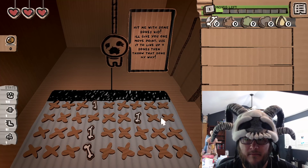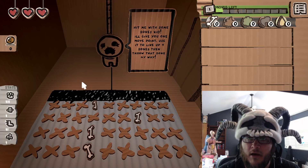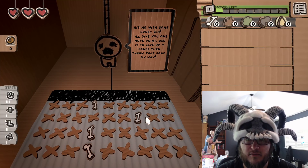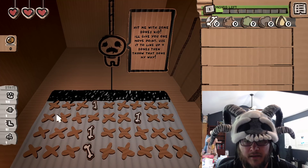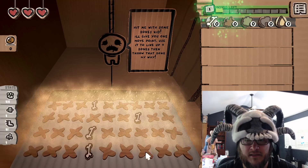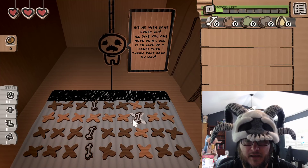There's this little keeper guy in this very barren room and he says, 'Hit me with some bones kid, I'll give you just one movement point.' There's the movement point up there — use it to line up four bones and then throw that bone my way. This is where people learn that they can go up and down. Oops, I did the wrong thing — I get to restart and do it again.